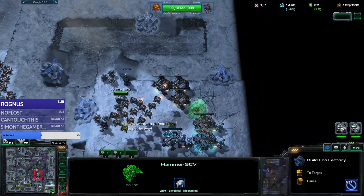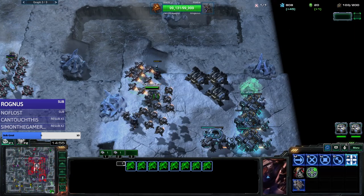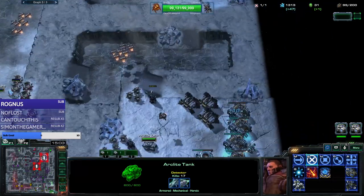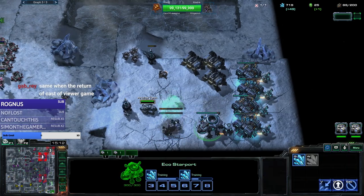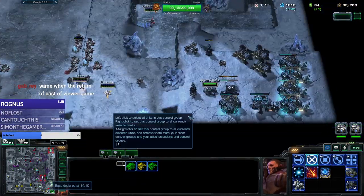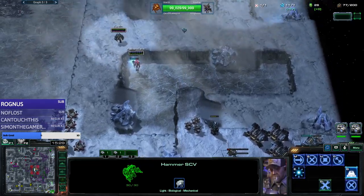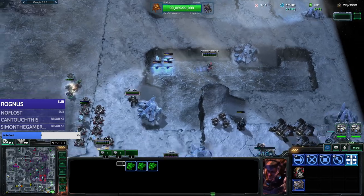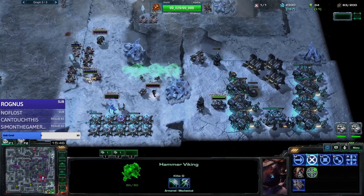I should go for more factories because I cannot mass starport yet - there you go. Gonna send these, queue up some landings. Gotta make sure not to send my actual siege tank. It takes so long getting units from a starport - it takes a lot of time. Going for a bunch of these - I guess this can be a base, right? We gotta defend here and here, that's what we need to do.